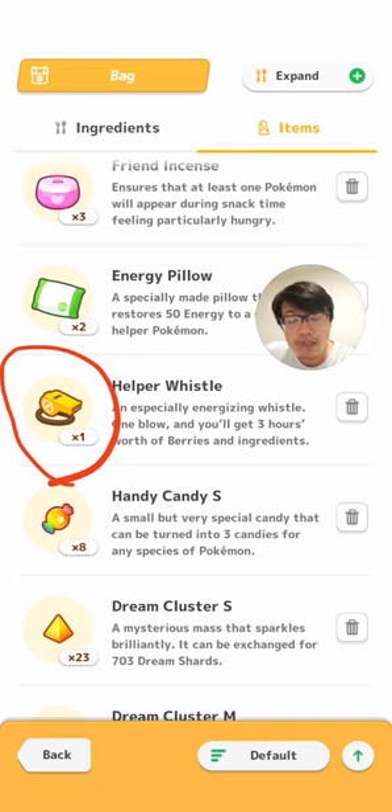My previous video still applies, but it doesn't have as much of the new info as we do now. So we're going to talk about where to get them, how to best use them, and does energy affect the outcome of Helper Whistle?